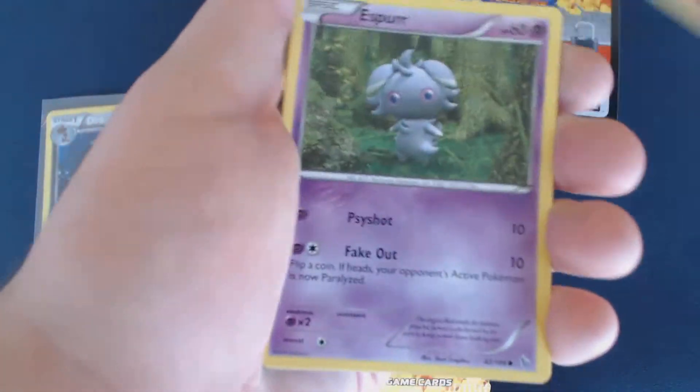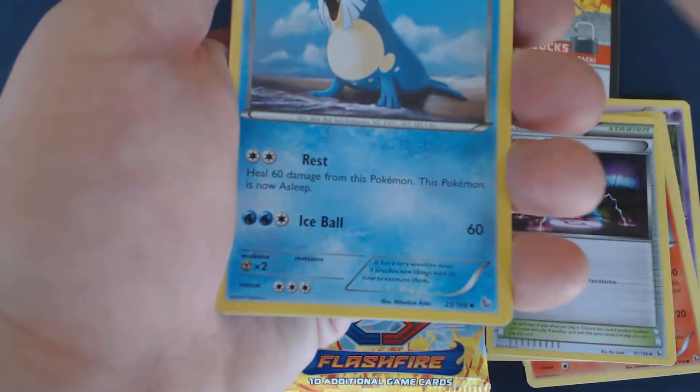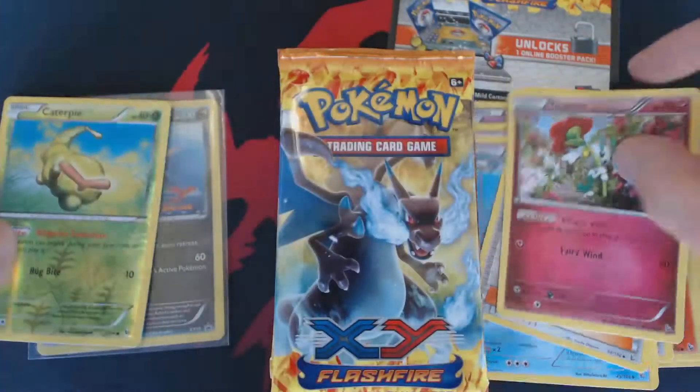We have a Spritzy, Esper, Bunnery, Ponytop, Skrelp, Magnetic Storm, Seelio, Fan Club, Reverse Caterpie, and Floette.